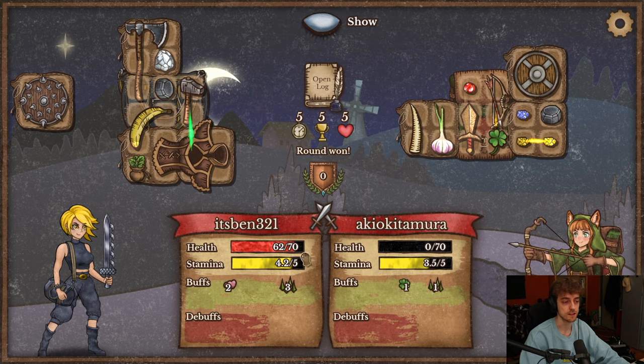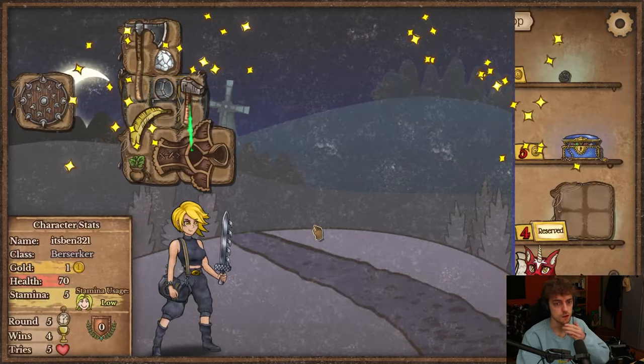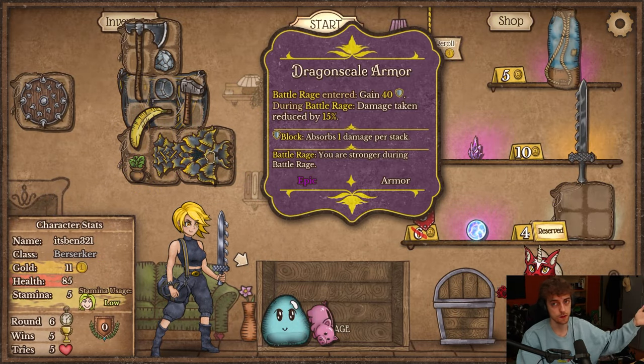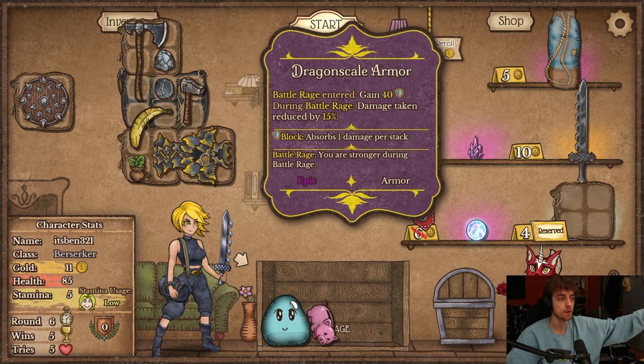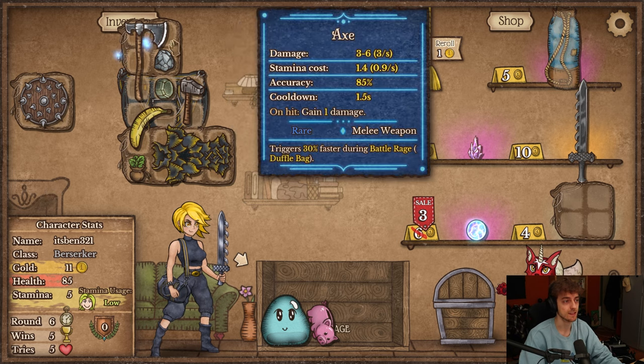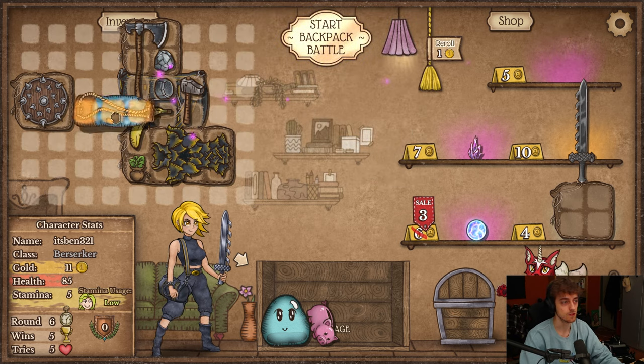That's why leather armor isn't great — because you start with armor so you don't go into Battle Rage immediately. But this Dragon Scale is better because you don't instantly start with armor. Once you drop into Battle Rage, then you gain the armor and you get the effect of Battle Rage. So I like this a lot.